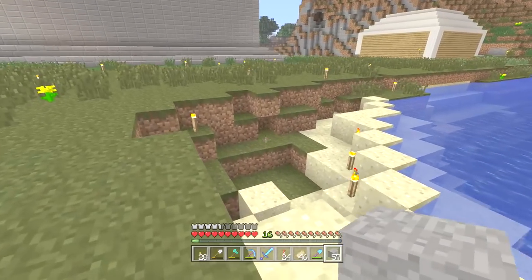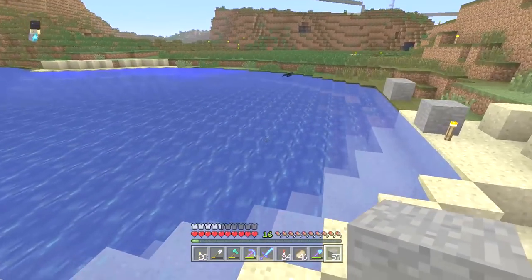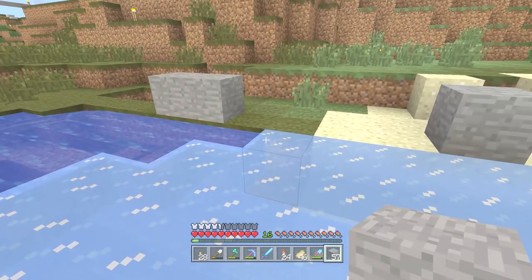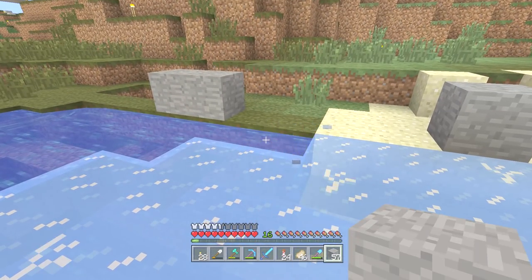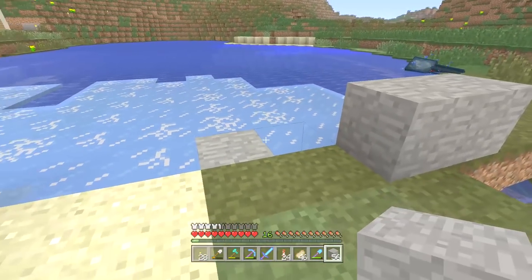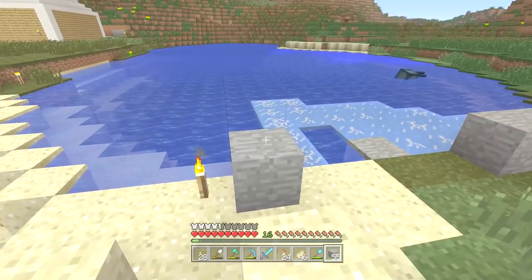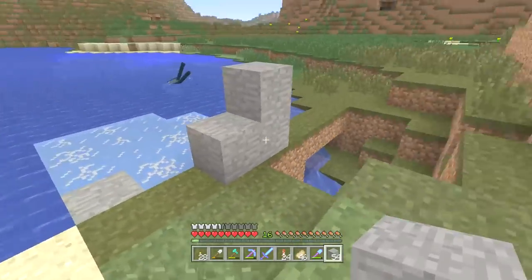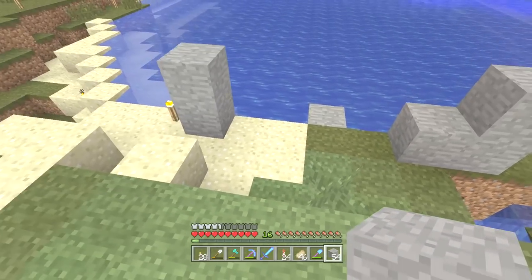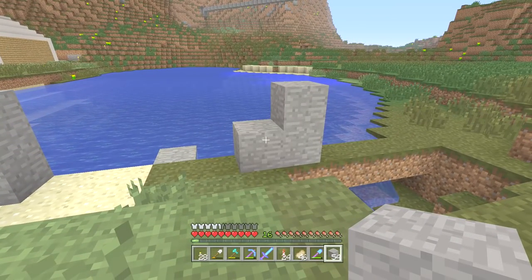One other thing to make things easier for myself: even though the water's down there, one thing I've learned about these frostwalker boots from last week is that trying to build at the level of the ocean is just frustrating on a level you don't appreciate till you do it. So instead I'll be putting things on top of the ice, and that means I have to go up a block here — this is going to be my base level.